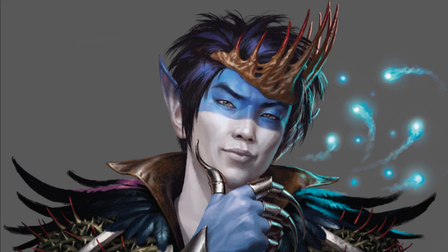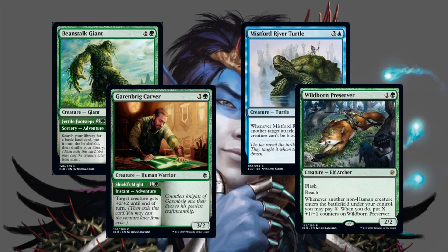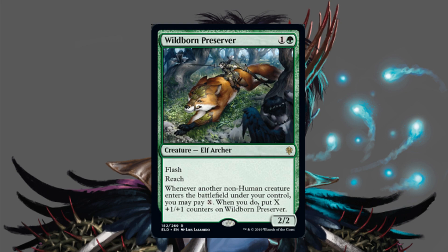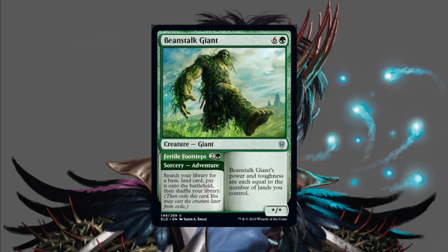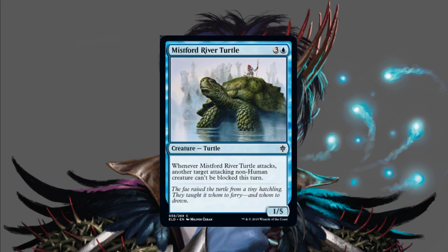My take on the deck is to improve card draw and the creature base with flyers. I achieve this by removing Beanstalk Giant, Garenbrig Carver, Mistford River Turtle, and Wildborne Preserver. I know what you're thinking — I've lost the plot by removing a rare — but Wildborne is only a one-of in the deck and we don't have enough flash creatures to utilise it on our opponent's turn. Beanstalk is a good ramp creature and a good target for Oko, but with no trample it'll just get chumped each turn. The Carver is okay but not the right fit for this deck, and the Turtle didn't make the cut for what I wanted to bring in.